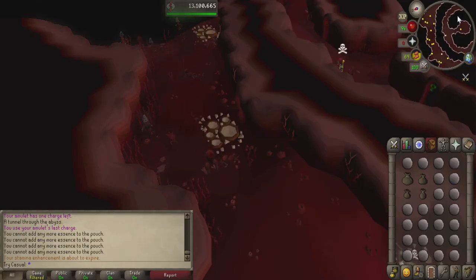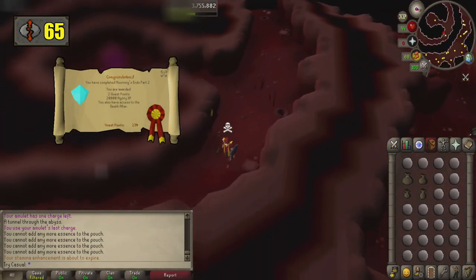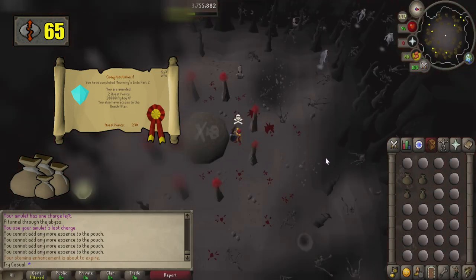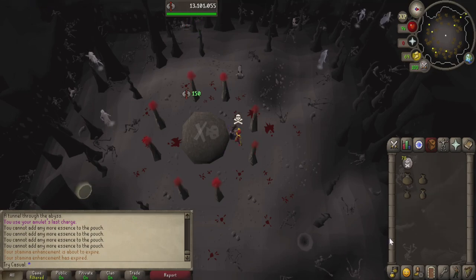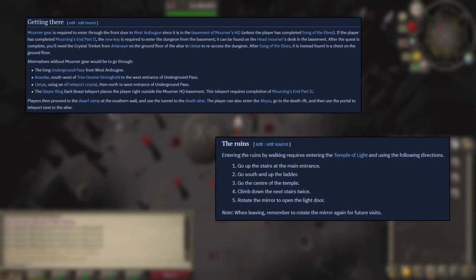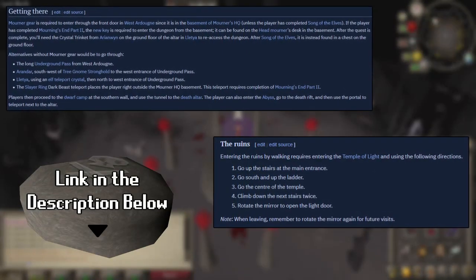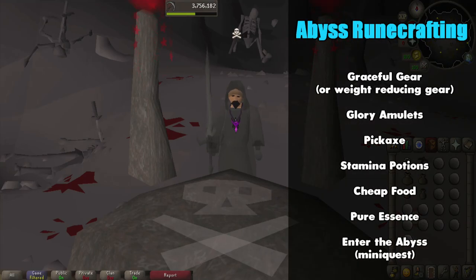As far as crafting death runes go, you'll need level 65 runecrafting, completing Morning's End Part 2, and having as many runecrafting pouches as your level permits. We are going to opt for the Abyss method of crafting because normally traveling to the altar without the Abyss takes a significantly longer amount of time, however I will leave links below if you still want to normally travel there. Since we are Abyss crafting, we will have some additional requirements and items to obtain.